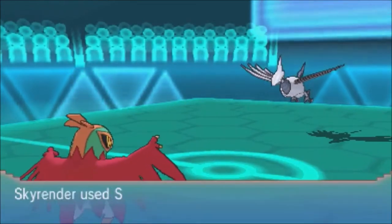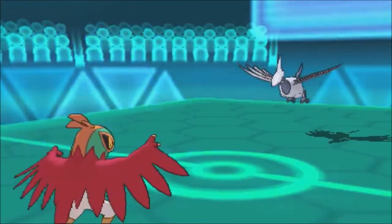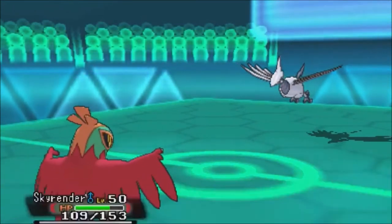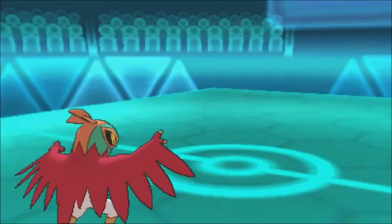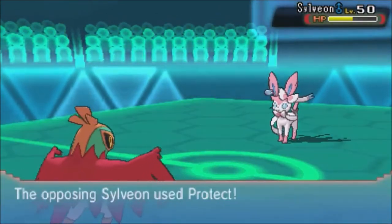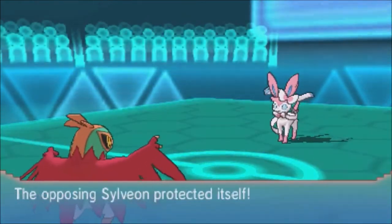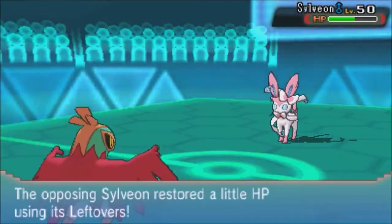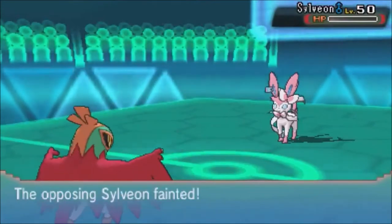Conkeldurr is directly threatening Skarmory quite well. I'm gonna use Hawlucha — the Superpower White Herb Turbo Lucha set instead of the Sky Attack set. It's actually more formidable because while Sky Attack is strong, having Superpower on this is just pretty mean, plus you have 100% accuracy. I don't have to worry about the High Jump Kick combination missing. I'm going for Acrobatics hoping to take out the Sylveon, and what do you know — Hawlucha does it! What a Pokemon!